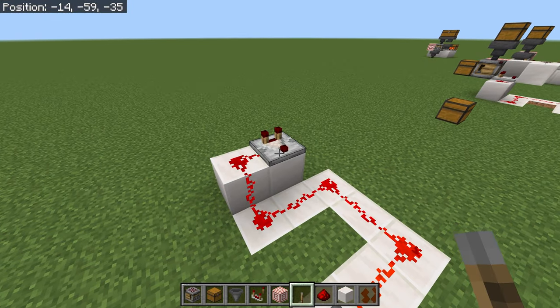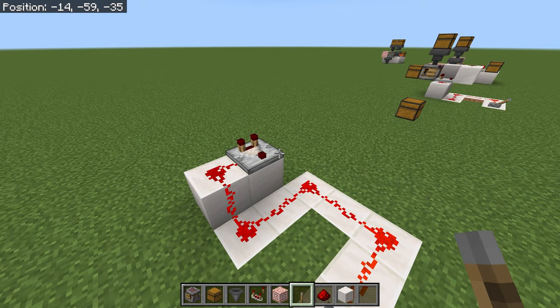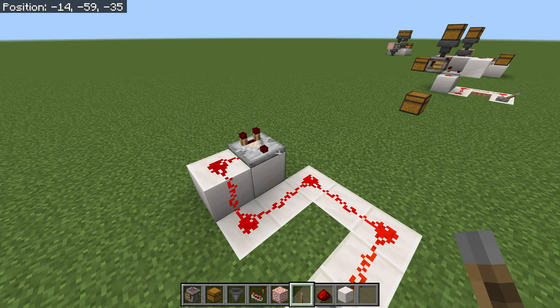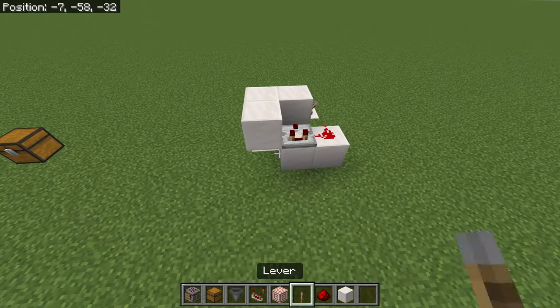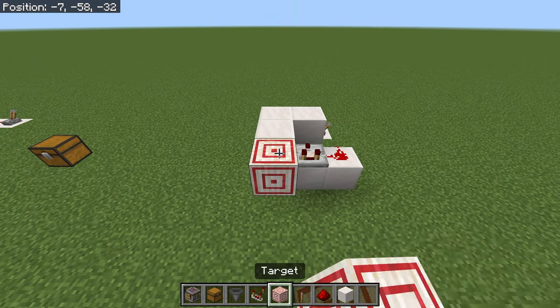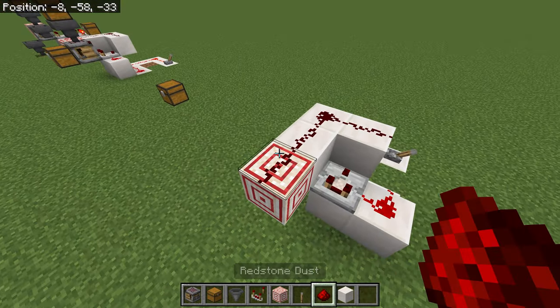Put redstone dust all around this until the last one and put down a lever and turn it on. The reason we do this is to provide the right signal strength into the side of this comparator so that it knows when to craft. So we put blocks here — one, two, three — followed by a target block, then redstone dust on all of these.